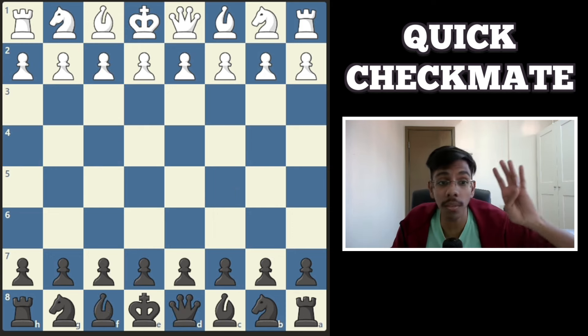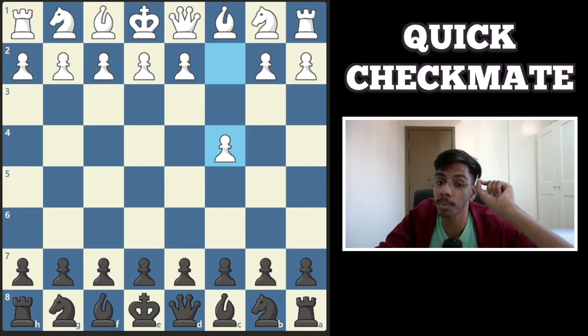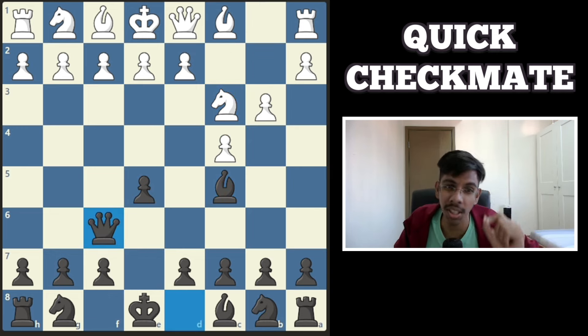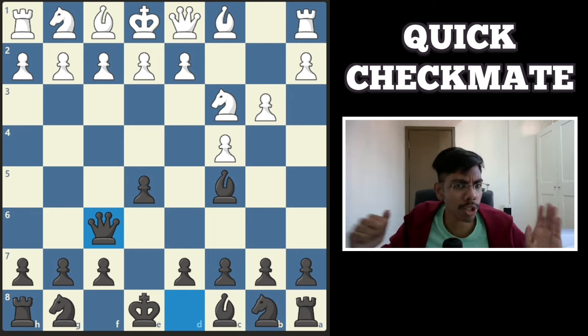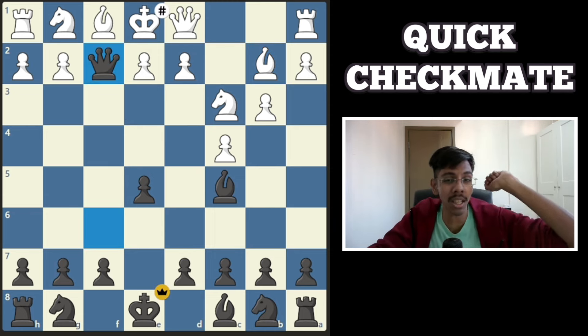Another Scholar's Mate in 4 moves, this time with the English Opening. c4 — that is the English Opening — you get the bishop out, get the queen out, the plan is simple: target this pawn. And as always, white's a dummy, does something random, and loses the king in 4 moves.